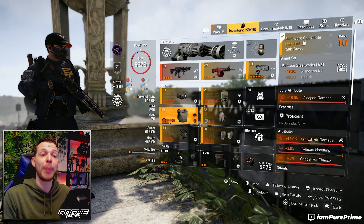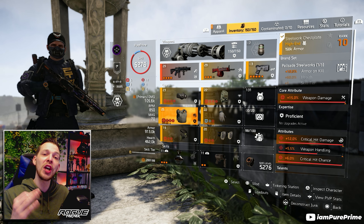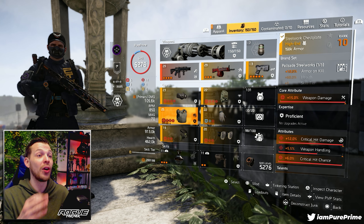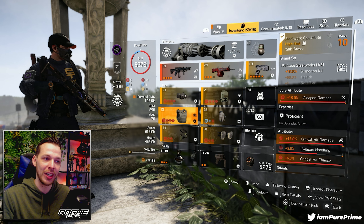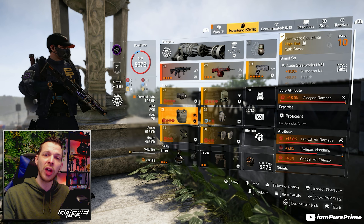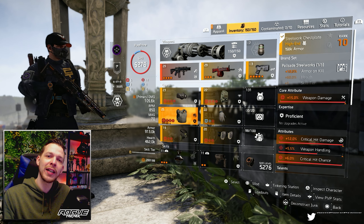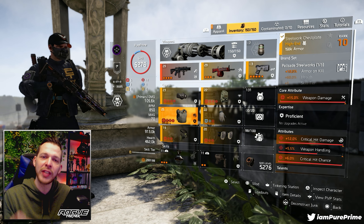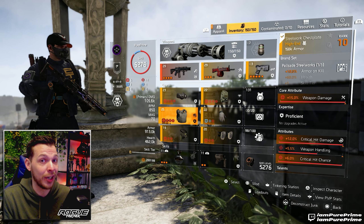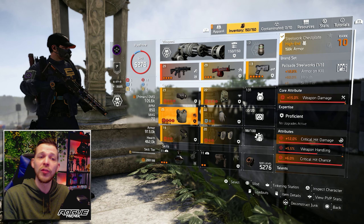The last piece adding armor on kill is the new brand set Palisade — still works — and again 10 armor on kill on the first brand set bonus, boosting us up to that 52 armor on kill, without even counting the bonus armor from Perfect Bloodsucker. This is the full armor on kill setup. There are lots of different combinations, but I enjoyed this one the most. You can add some Strikers, but there are so many striker builds already out there, so I chose to go for something else.